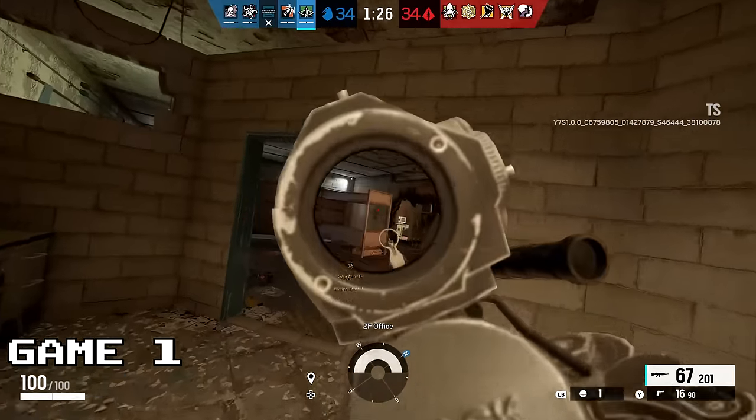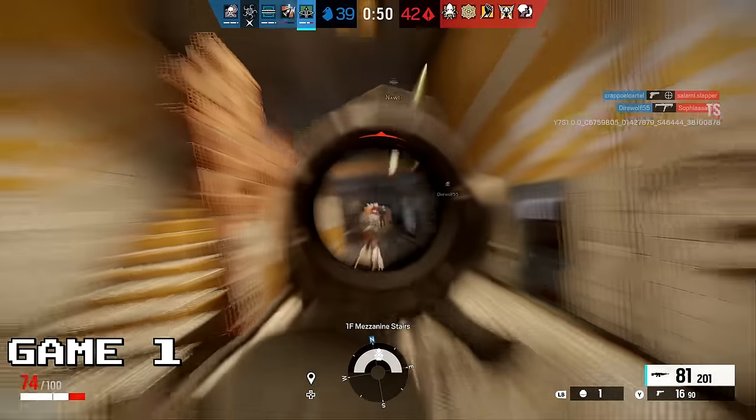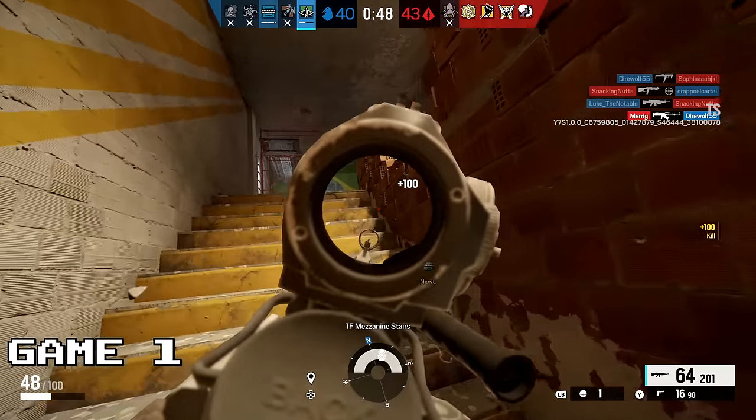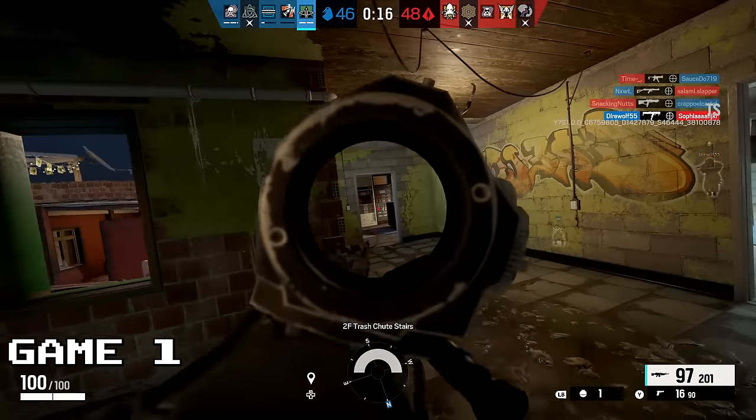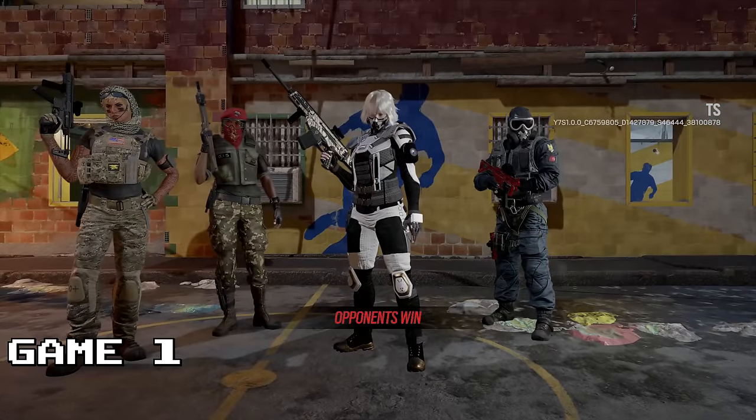For game one, I chose Capitao because he's got a light machine gun and spraying and praying is generally how I win. In five minutes I shot about a thousand bullets, but I got some kills out of it — six kills, nine deaths. I'll take it, it's my first game. We lost, but it was a close one.